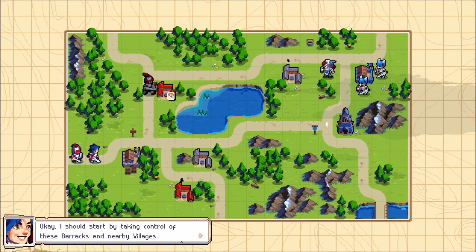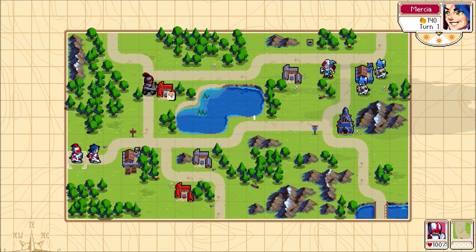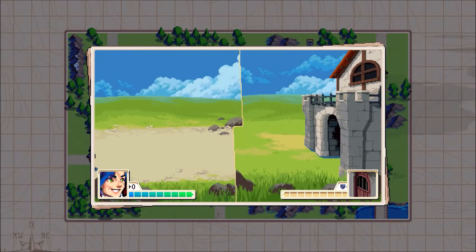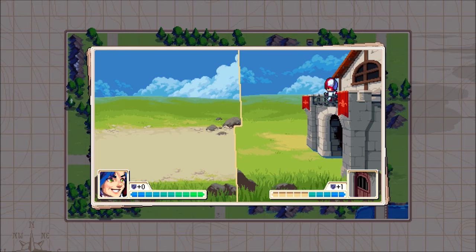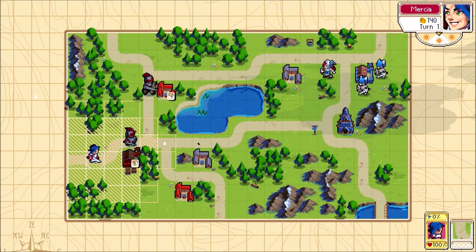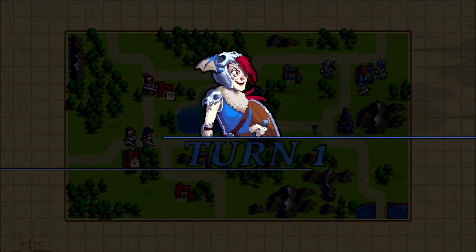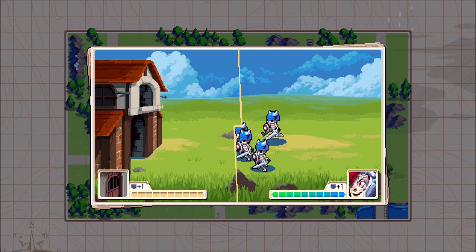I should start by taking control of the barracks and nearby villages. Let's grab this because we need a way to build units. Unfortunately, you cannot build on the same turn you captured a structure, which stinks but makes sense. Now we're going to move Mercia forward to take the village next turn.